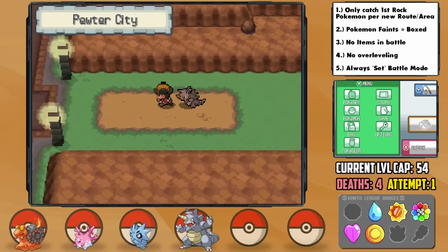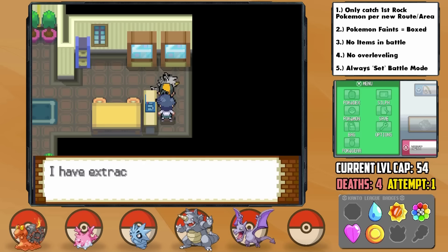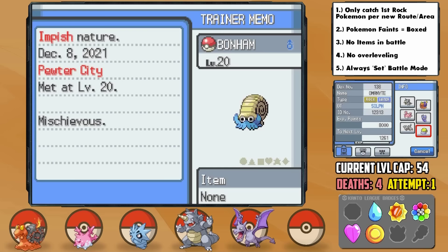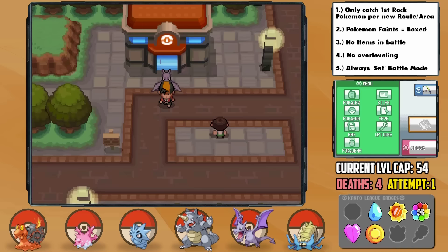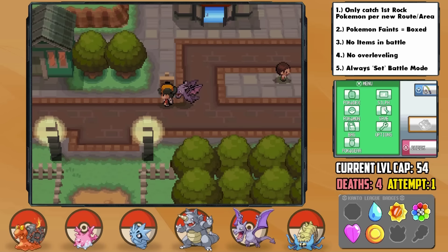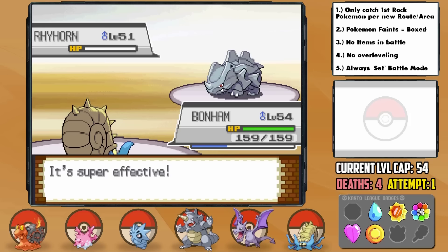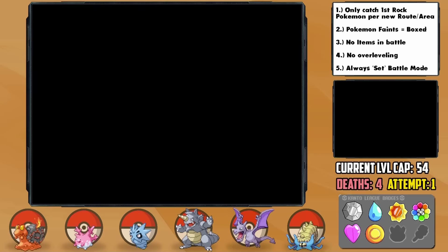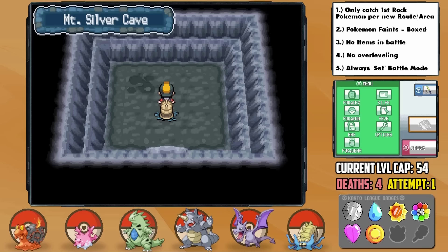Eventually we get to Pewter City — a key location, as we can get 2 more encounters using our fossils. First, we revive the Old Amber to get an Aerodactyl, nicknamed Jimmy, who has a Naive nature, plus Speed and minus Special Defense. Next is our Helix Fossil, reviving Lord Helix himself — Omanyte, nicknamed Bonham, who has an Impish nature, plus Defense and minus Special Attack. While grinding up, Bonham evolves into Omastar. Aerodactyl looks incredibly cool as a following Pokemon. The fossil Pokemon came in handy — Brock was handled by Omastar with Choice Specs obliterating everything with Surf, and Aerodactyl could pick off his Omastar with Earthquake. We also had our final evolution — Cobain finally evolved into a beastly Tyranitar.